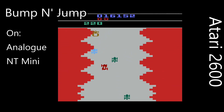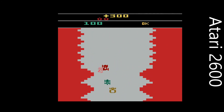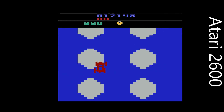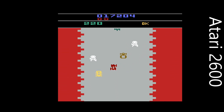Hi there! This is a quick comparison of the Bump and Jump versions that are playable on the Analog NT mini console using firmware by KevTris. At the time of recording there are three versions available: the Atari 2600 version playing in the background, a ColecoVision version, and the NES version.